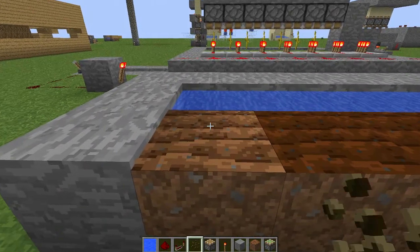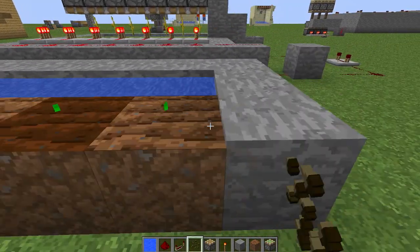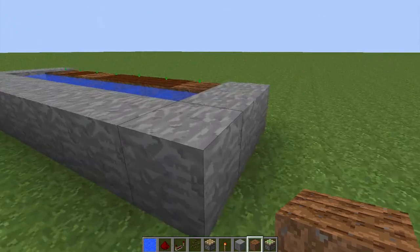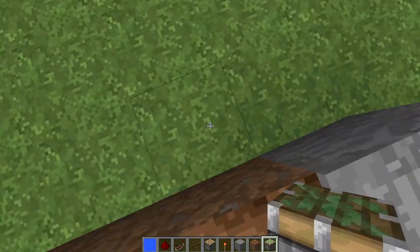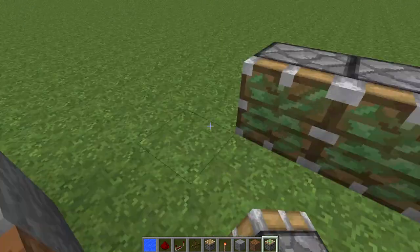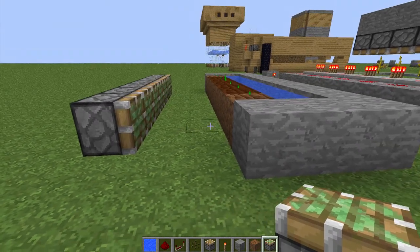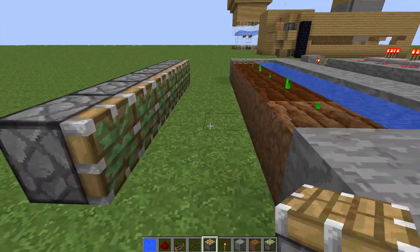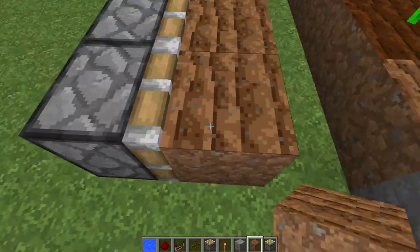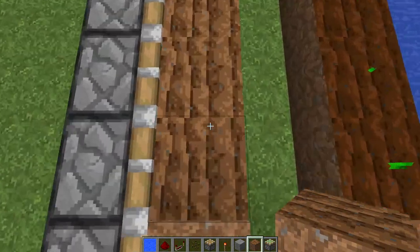Now you can plant your melon seeds and wait for them to grow. Next you're going to miss out two blocks — so one, two — then start putting a row of sticky pistons. Make sure they are sticky pistons or this won't work. Now you can put your grass or dirt along here. For now I'm going to use the farmland and just stamp on it.